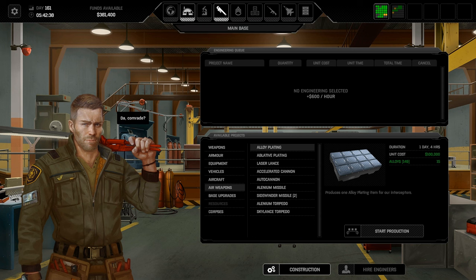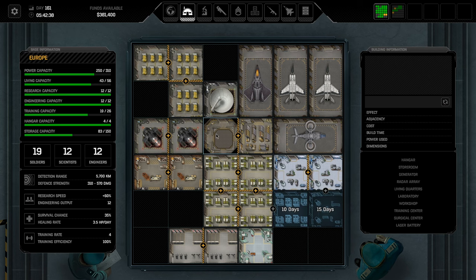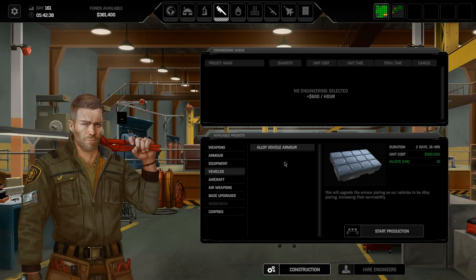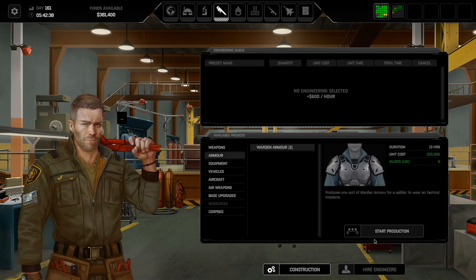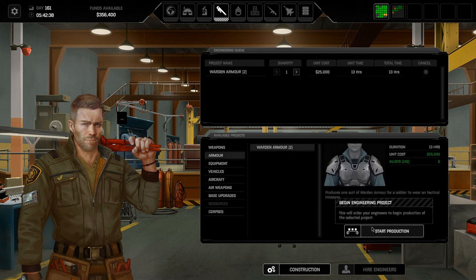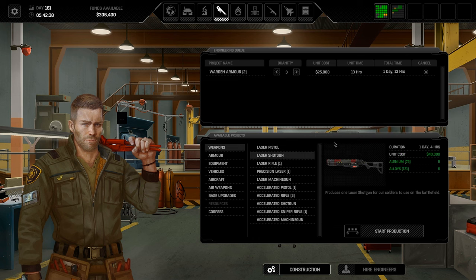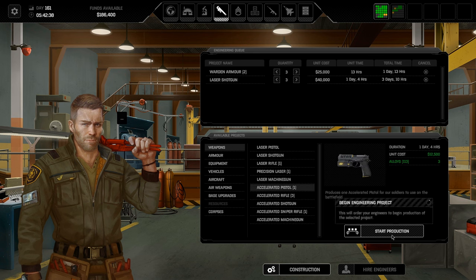Alloy plating — I built another building, still waiting on that. I'm going to have to get a little bit more warden armor to replace this. Still got plenty of alloys, and I probably should start getting laser shotguns. The reason I got laser weapons is because of those big flying balls of death.